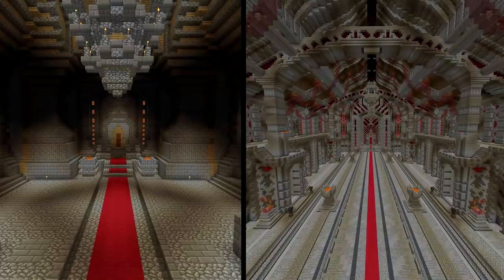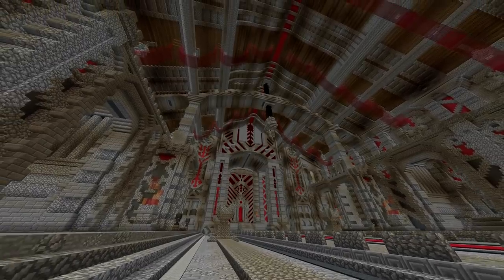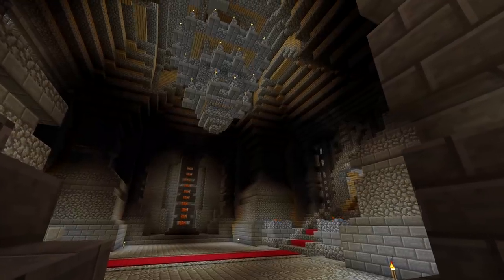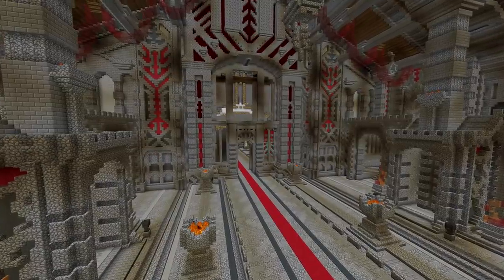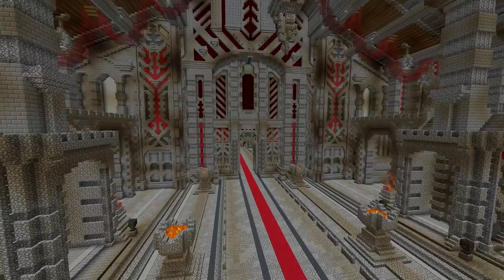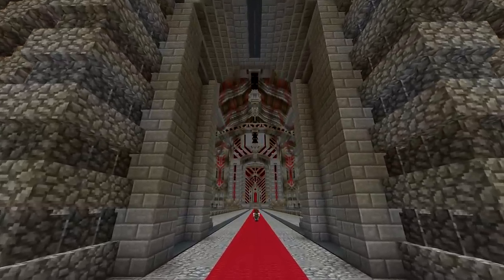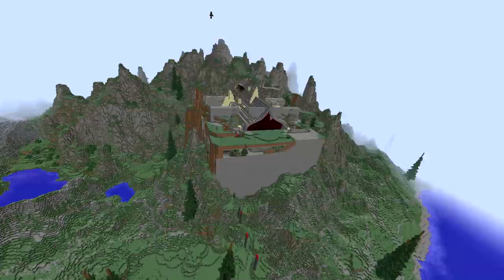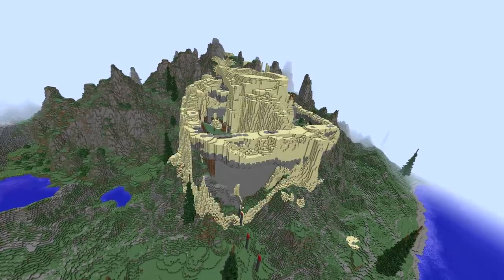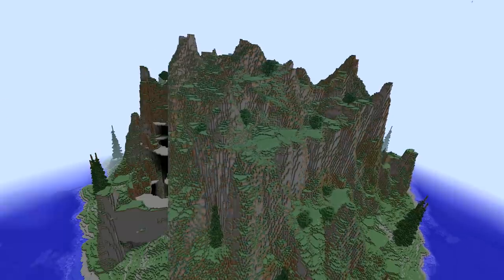Altogether the throne room has had a huge makeover. The ceiling is now over 200 blocks above the ground floor, compared to its 20-block predecessor. All that's left is to connect the throne room to the grand entrance hall we built earlier. Despite all the landscaping at the start of the video, the throne room still managed to break through the surface of the valley, which is crazy — but we need to fix this before continuing.